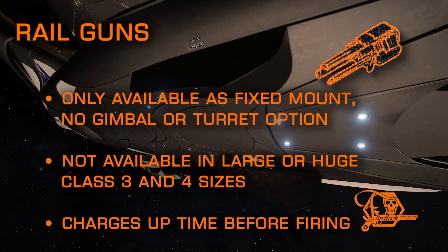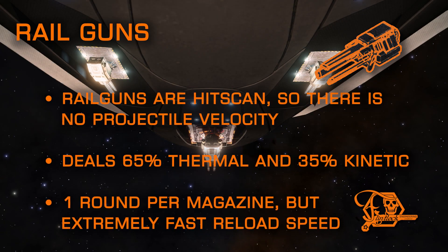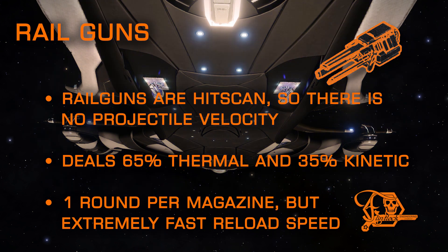Let's move on to railguns. Railguns are rather unique — they only come in fixed variant, and they only come in Class 1 and 2 sizes. Rails can be tricky to land shots with, as they have a short charge-up time before they fire, in a similar fashion to multi-cannons in their spin-up time. Luckily, this charge-up does not drain your capacitor if you disengage before firing. Railguns, like lasers, are hitscan, meaning the exact moment they fire, they connect — there is no projectile with travel time. They also deal roughly 65% of their damage as thermal and the remaining 35% as kinetic. They have an extremely fast reload speed, but only one round per reload, and they also build a lot of heat.